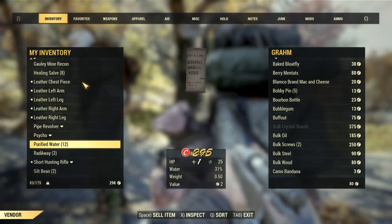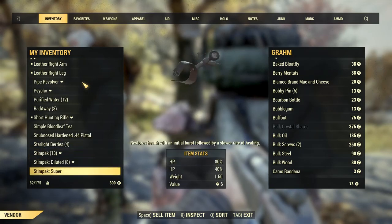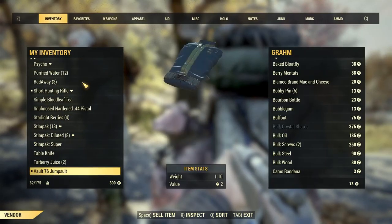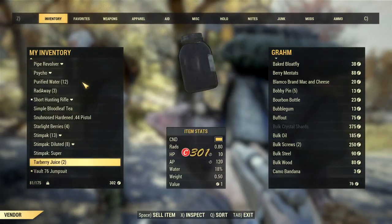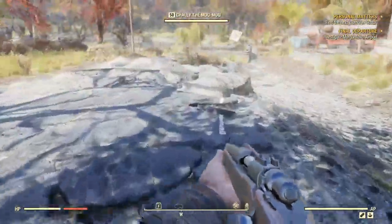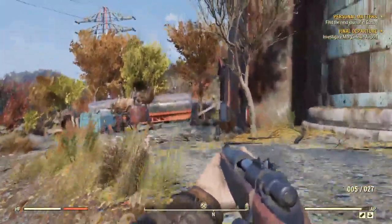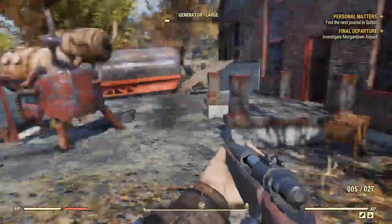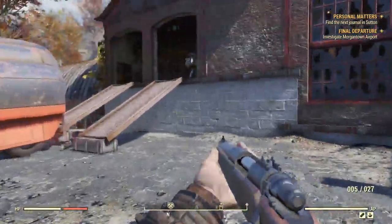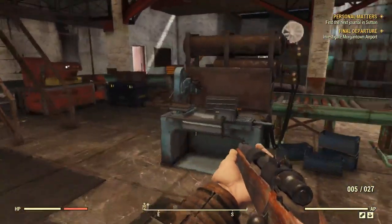A combat shotgun — nice. Got some frag grenades. Med-X — I never use it. Take these Molotovs — I'll hurt myself with those. Take the paper cutter. Go ahead and take this mutafruit — I already have something growing so I can get infinite from that. Take these split beans. Tableknife's just steel, wrench is just steel — get rid of those. Thank you for your business, Grom. Have fun, Moo Moo. Grom and Moo Moo — interesting pair.